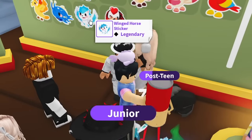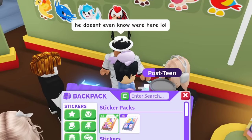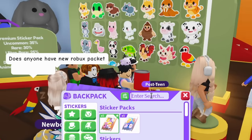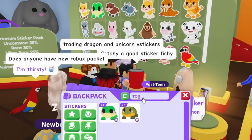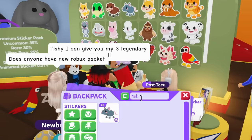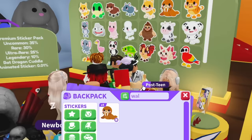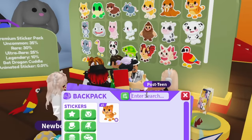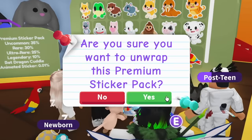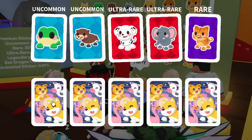Let me do a full check of what we have: animated bat dragon, winged horse, space whale, phoenix, parrot, kitsune, and bat dragon. Let me verify all the common and rare ones too — fox, frog, otter, rat — checking down the list. We might have actually completed the whole sticker collection! Let me go through them — walrus, ginger cat, koala… wait, do we not have the koala?